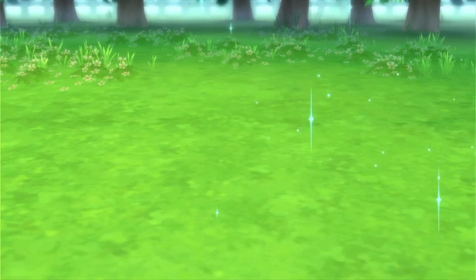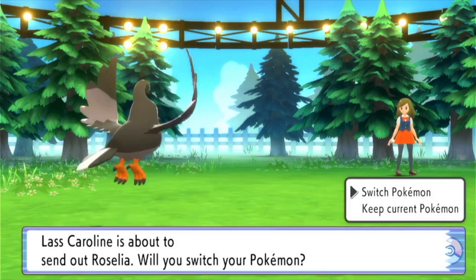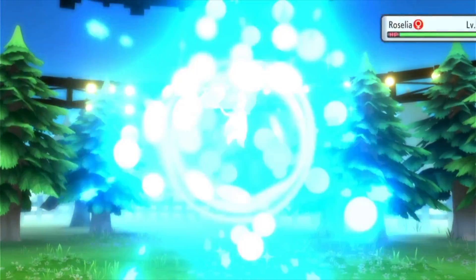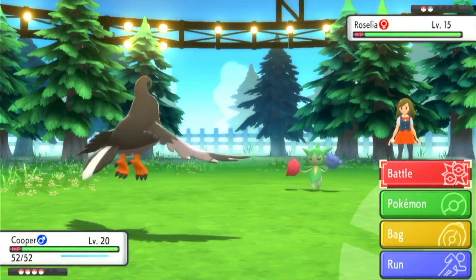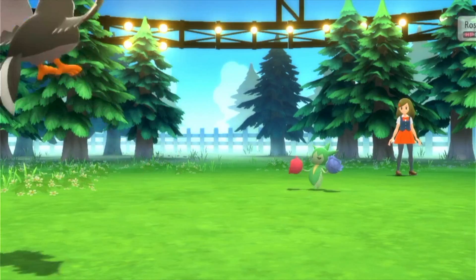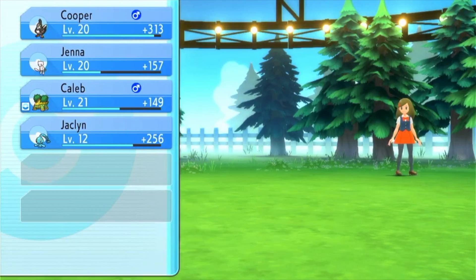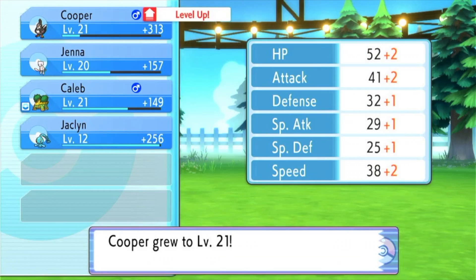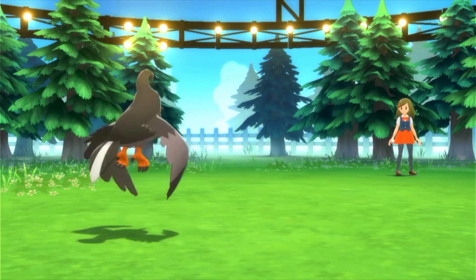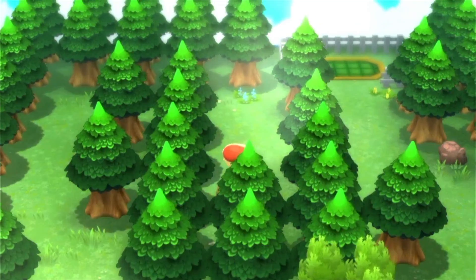This gym I would possibly say is one of the hardest gyms in the game, specifically because fire and flying types are really the only advantage over them. At this point in the game you're stuck with either Staravia, Chimchar if you started with Chimchar, or Ponyta, because those are really the only things that are effective against this gym at this part of the game. There's still not that many flying type Pokemon — I mean you could have gotten Chatot if you caught a Weasel earlier. But that's really the only downfall of this gym.